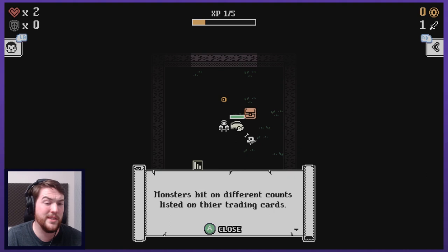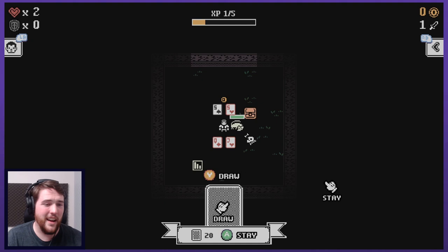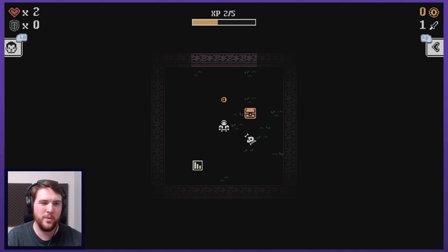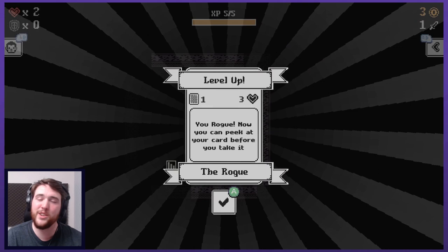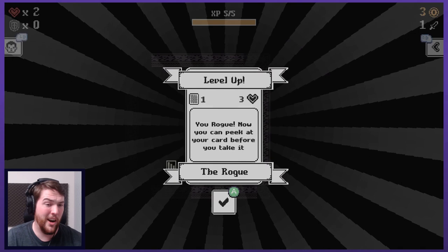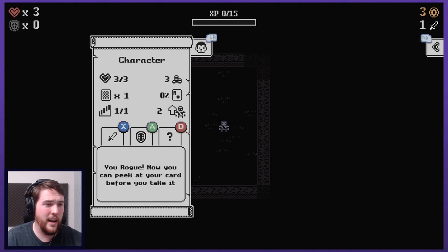I like the way you get to learn about the creatures as you kill them - I think that's cool. I get some gold. I'm going to investigate this pile of bones: worthless junk and plus three experience. You rogue - now you can peek at your card before you take it. Presumably that costs mana or something; I assume I can't do that regularly.